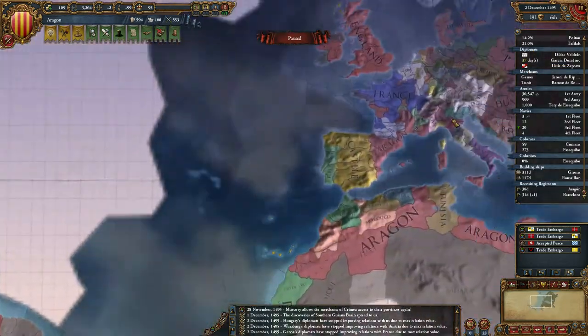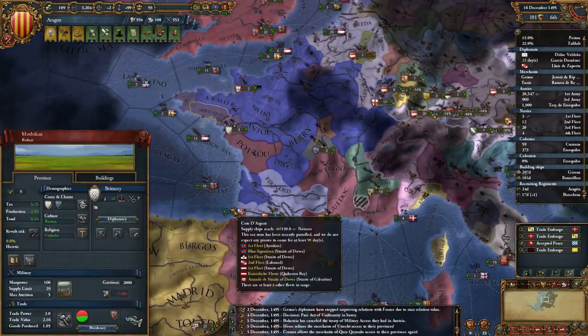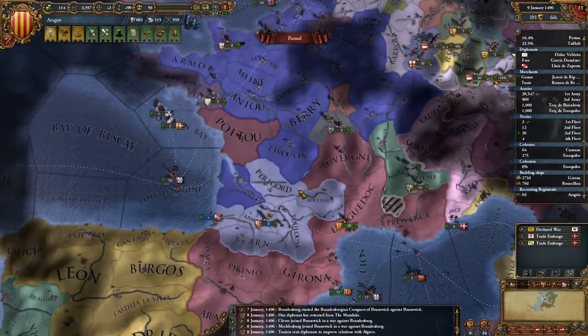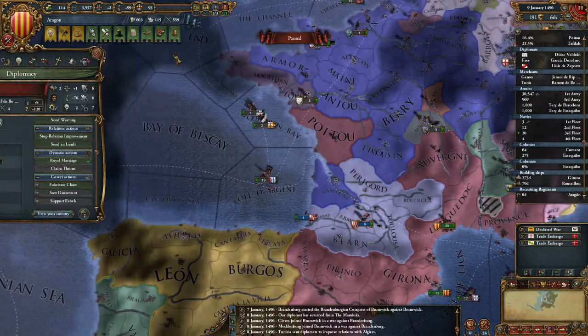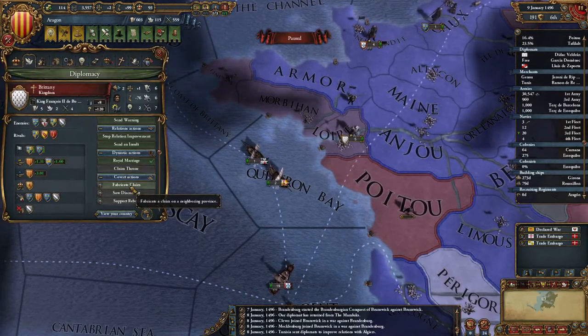Pair them up and then go exploring again. Made that claim there. Solutions like Brittany — positive. Diplomat returned. I'm going to make Brittany a rival, I think. I should be able to claim this province — Morriban. Let's fabricate a claim.